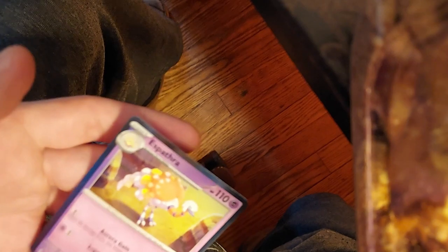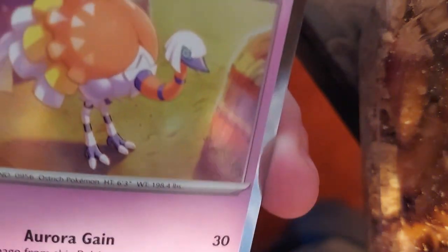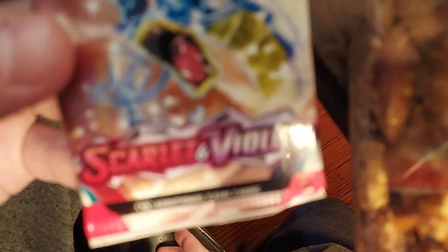Of course you get the e-card or whatever. And there's the Espathra — although it's a promo it's actually worth a little bit. What was it — sixteen, maybe fourteen? Camera doesn't want to cooperate but there you have it. Pretty cool. Let's look at the other pack — Scarlet and Violet, ten additional game cards.